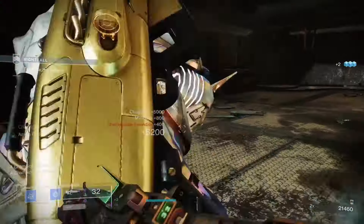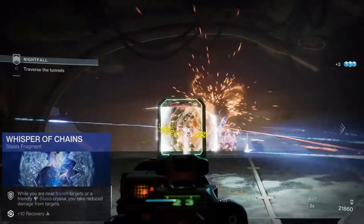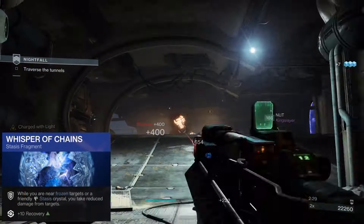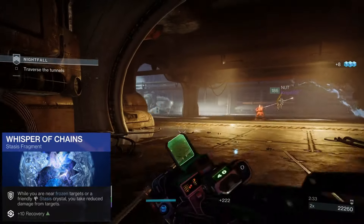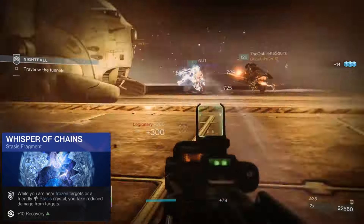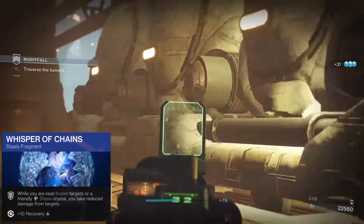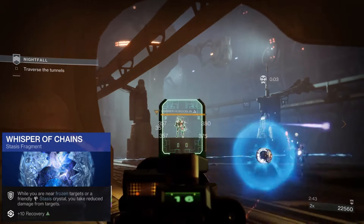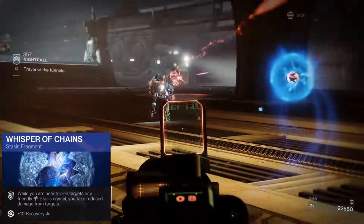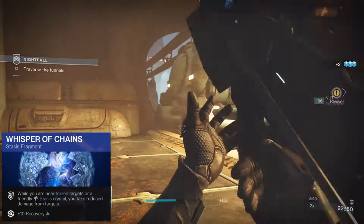The first fragment is Whisper of Chains: when you are near frozen targets or a friendly Stasis crystal, you take reduced damage from targets, with a +10 to Recovery. This is one of the fragments that benefits nicely from Touch of Winter, as our Duskfield will now spawn Stasis crystals when thrown. This damage reduction stacks with the reduction we already get from Renewal Grasps, though it doesn't apply to friendlies unless they are also running a Stasis subclass with this fragment.